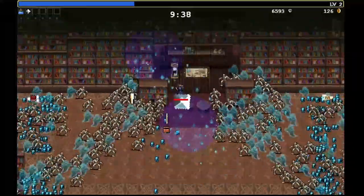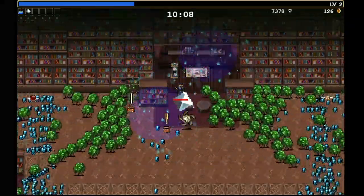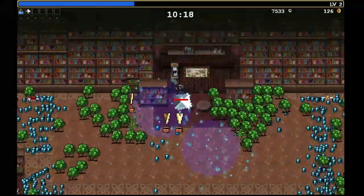Next we'll want to head to the Inlaid Library. You'll want to set this to Hyper Mode and leave Hurry unchecked. This is because the increased clock speed won't let you get enough experience before the reaper shows up.